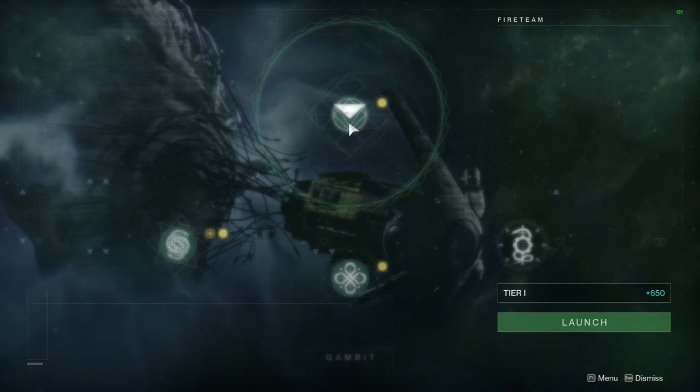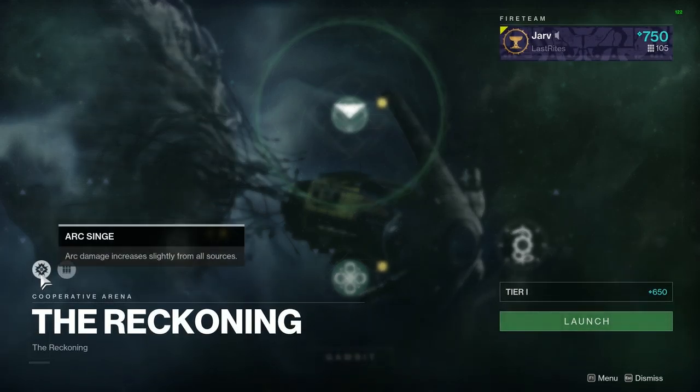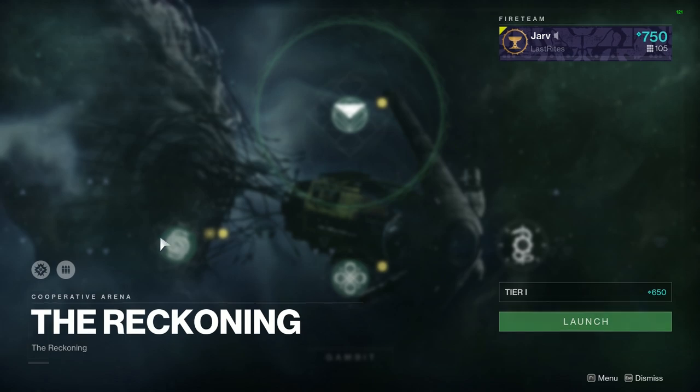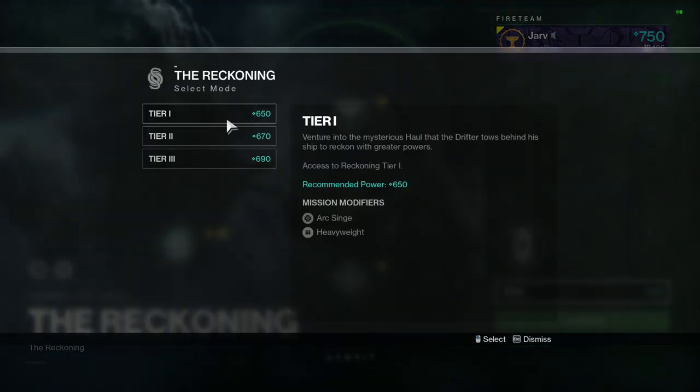The Reckoning is very popular at the moment and will also grant additional powerful rewards. Arc Singe is the burn for the week with Heavyweight as a modifier. If you've got Anarchy and want to farm the Reckoning it's definitely worth doing. Tier one and two are good for mod farming, while tier two and three are generally better for weapons. Spare Rations is back in rotation this week, so you should be able to go after that.